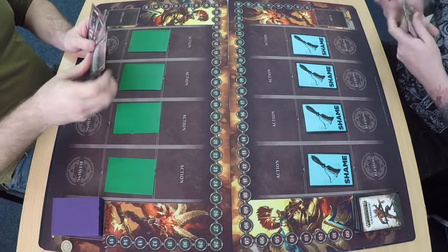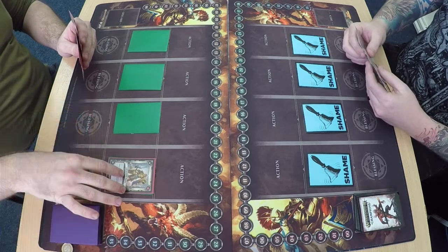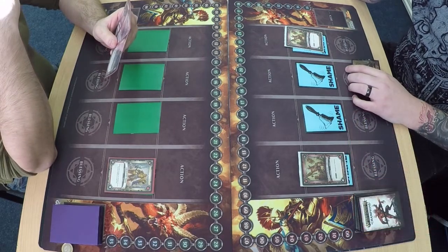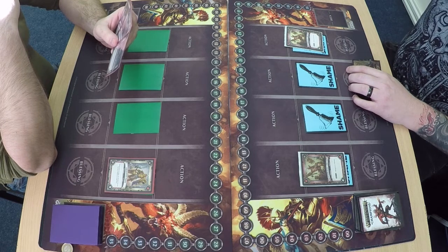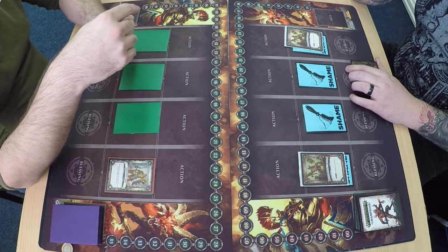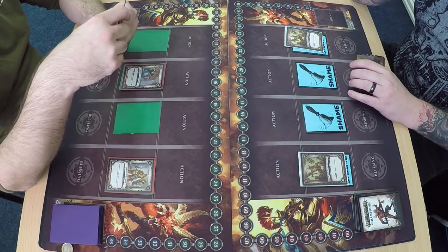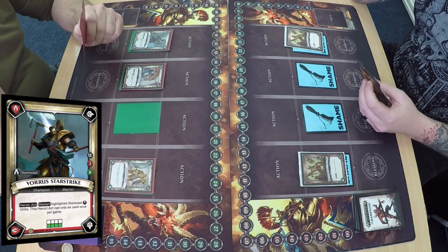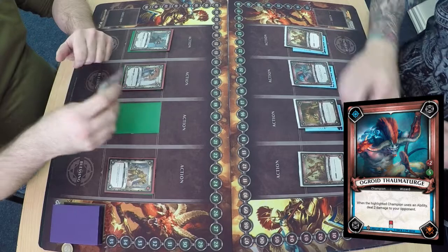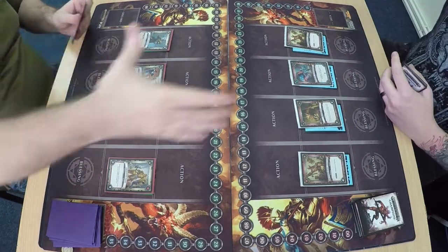And here we have game two — let's see if Mike can bring it back. Mike's decided to go first, with Liberator Prime. Hamish opens with the Blood Reaver Chieftain. Under Pitch Battle Rules you can have five champions and change your lineup between each game. You've also got a sideboard of nine cards so you can switch some cards out depending on your matchup. Mike lays Knight Heraldor and Voros — looks like the same setup but the opposite way around. Hamish has gone for Ogroid Thermoturge and Scarbrand in the same positions.